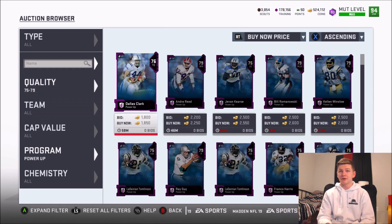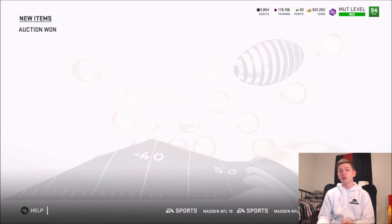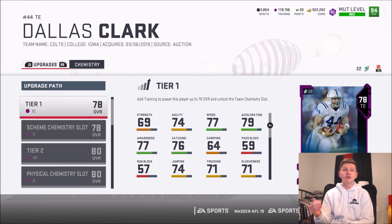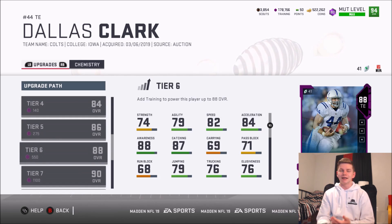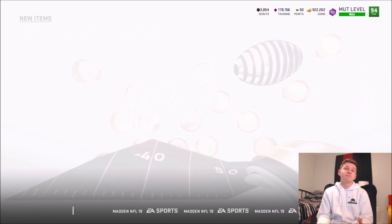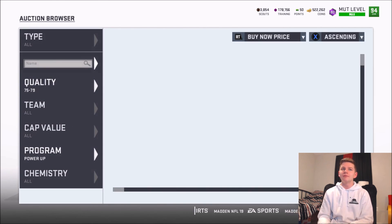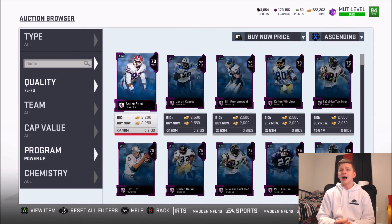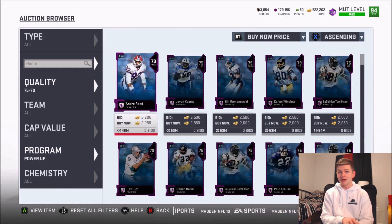When doing these sets, you want to pick up legend player power-ups — they're definitely the best. Here's a perfect example: Dallas Clark. For one of the sets it is two 88 overalls to 89. Taking a 76 overall Dallas Clark all the way up to 88 is not a ton of training points. At 2,000 coins it's probably one of the best cheap options. Lower overalls like 76, 74, 72 cost a little less training but are usually about the same price in coins.